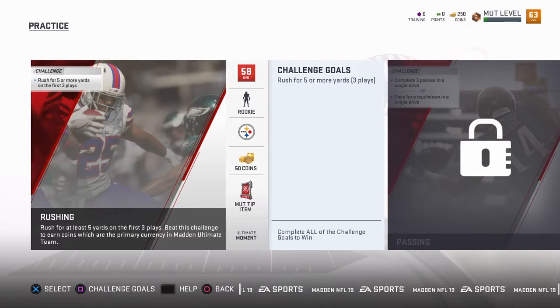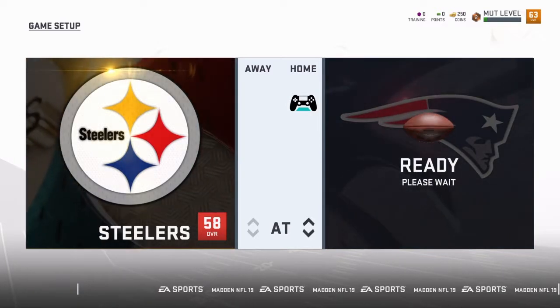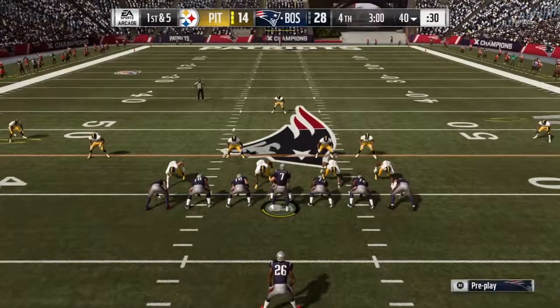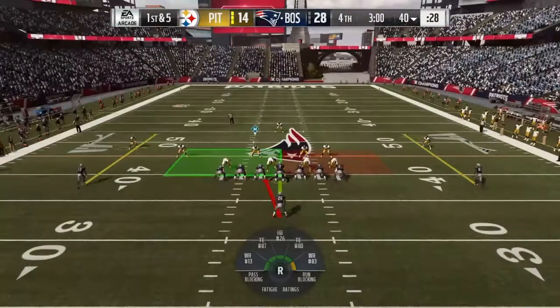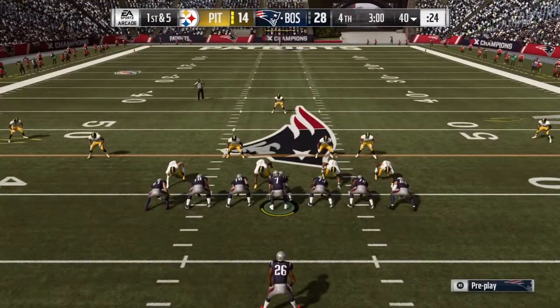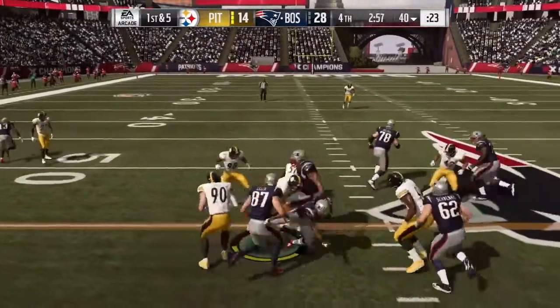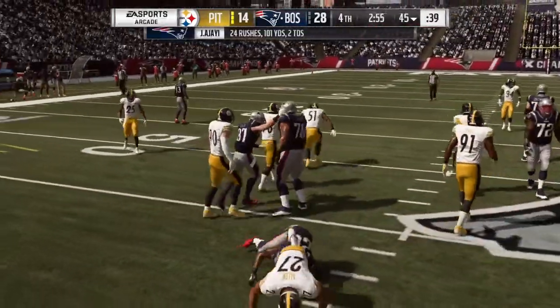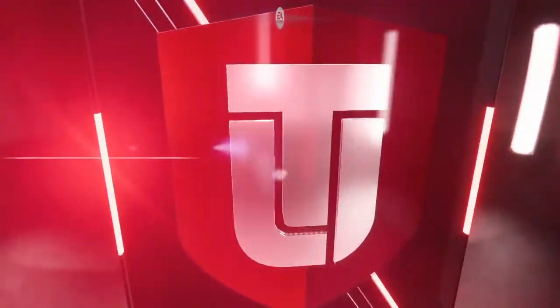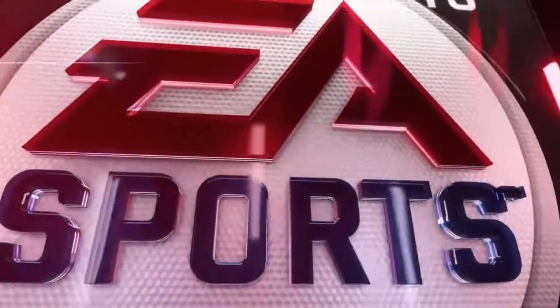No game — that's unfortunate, I kind of wanted to do a game. But oh well. We gotta rush for at least five yards on the first three plays. I literally just got a new running back — if I don't get this, I'm gonna be just shamed of myself. Alright guys, here we are in the game. Hopefully we can get these five rushing yards on the first play. We got Ajayi in the back — oh, he's gonna get it. He's got it. Right through him. Did he get it? He did! There you go. That's why I drafted him. We get the first challenge complete on try number one.